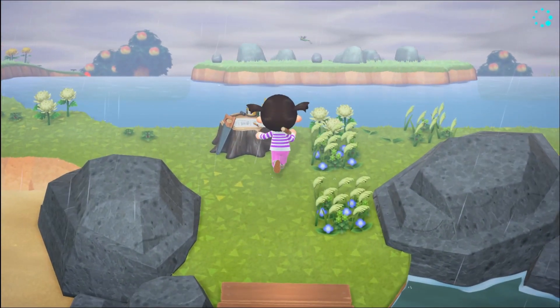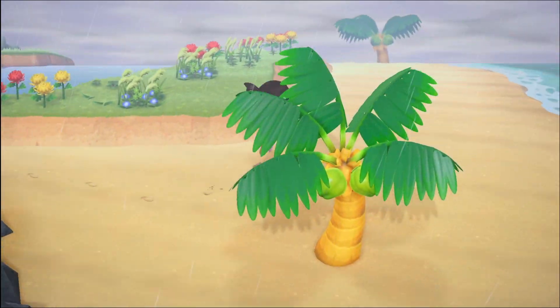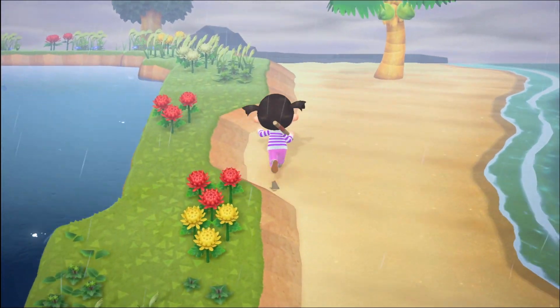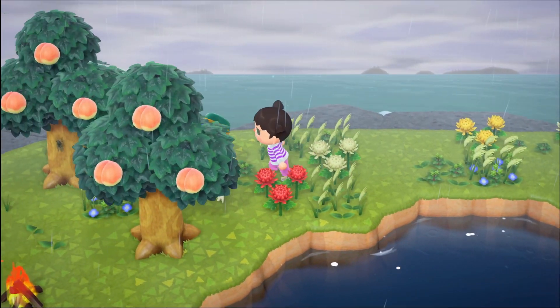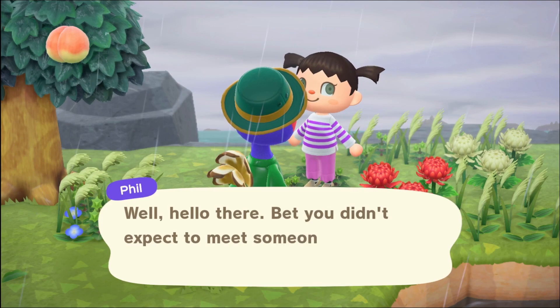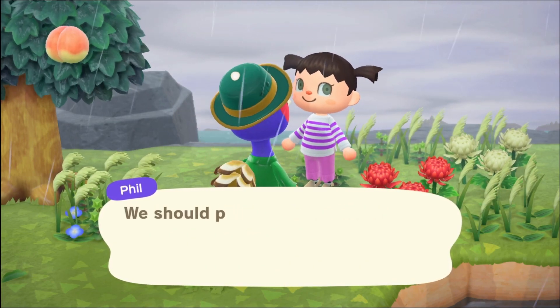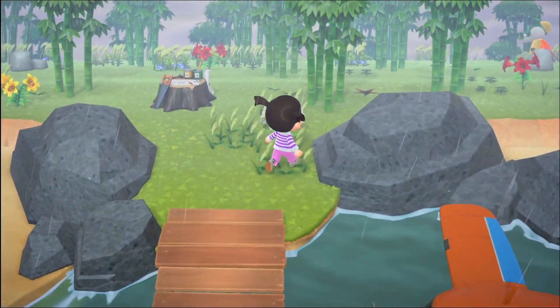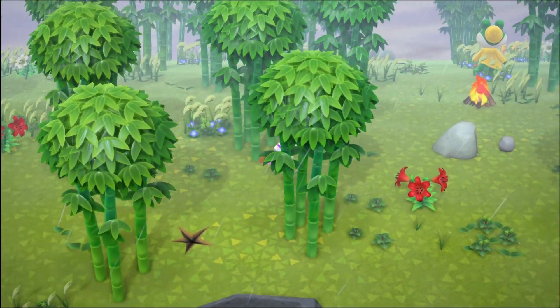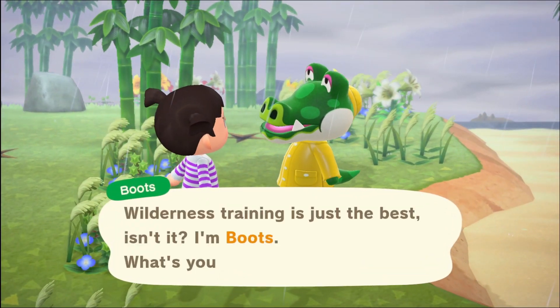Okay, we got money rock island — we'll be sure to hit those rocks and get all that money. But who do we have here? Fill — Fill the ostrich! Ooh, bamboo tree island. We have a Boots — Boots is cute.